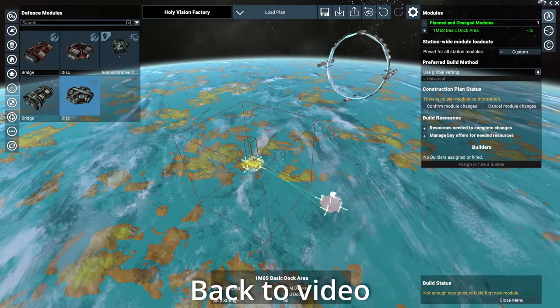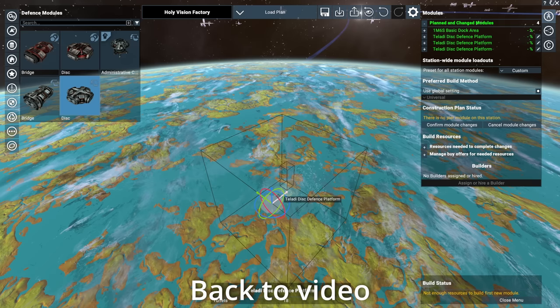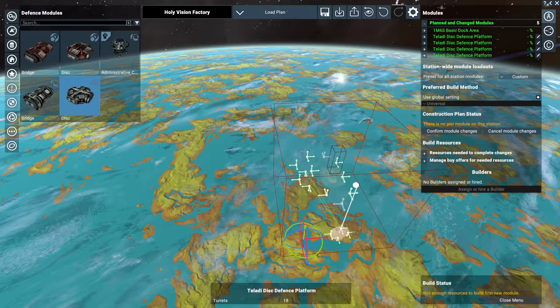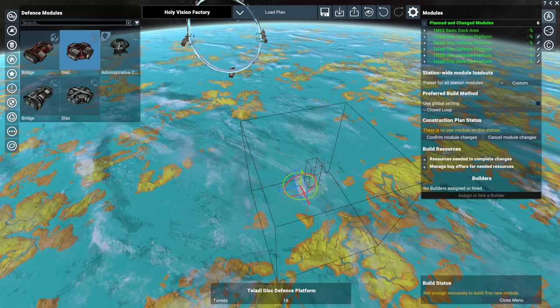Pure Argon tech — that will become more important later. We're going to go with an Argon defence platform on the right, one on the left, then come around to the front and put another Argon defence platform there, immediately rotating it 90 degrees. Then we copy that module and place one on top, and copy again and place one on the bottom. This gives us a cross-shaped layout.